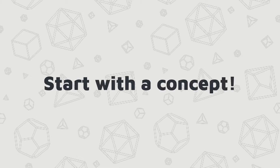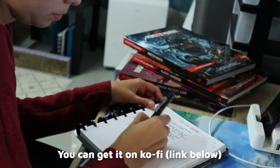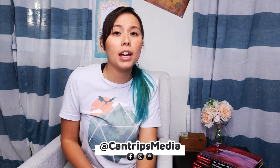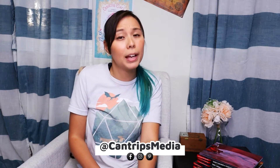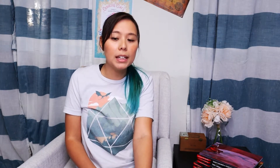First, you're going to need to start with a concept. But at this point, you probably already have one since you can't find a monster that fits your needs. In my case, I've been working on a one-shot I've been sharing over a series of videos. In this one-shot, children have been captured and disappeared for a few days, only to turn up asleep at the edge of a forest, and the townspeople are unable to awaken them. So we need a culprit, and that is going to be the Dream Eater Queen.